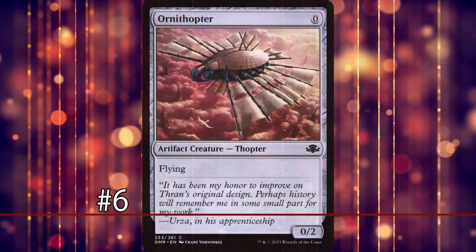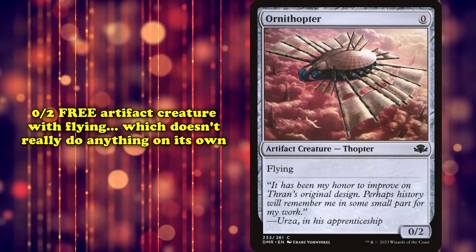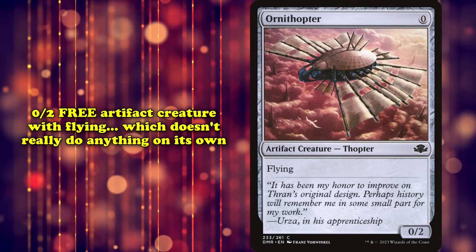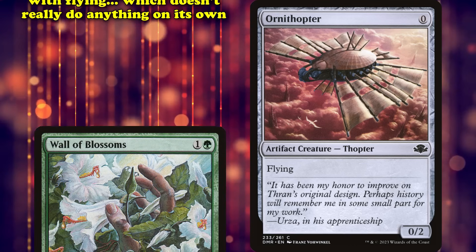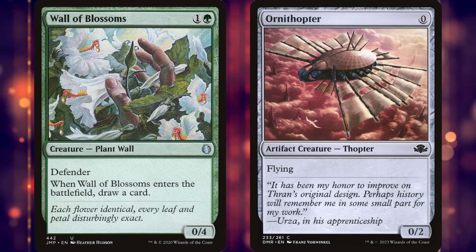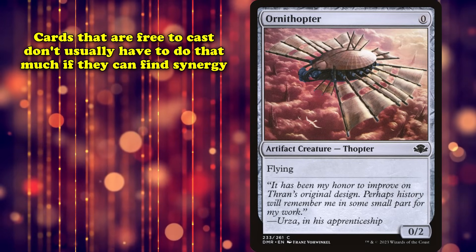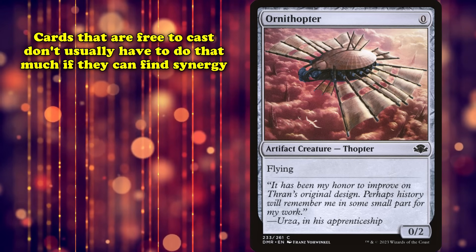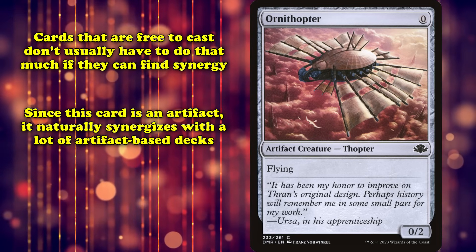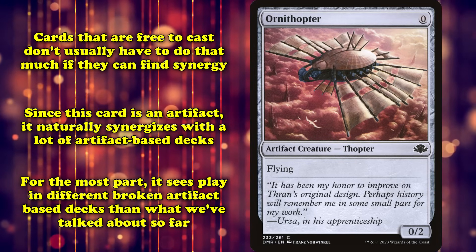At number 6, we have Ornithopter. This is a 0/2 artifact creature with flying that you can cast for no mana. On its own, the card does literally nothing — it can't deal damage, and while it can block, it's not a good blocker. It will usually just die in combat. The great thing about costing no mana is that the card doesn't have to do much on its own, as long as your deck has plenty of ways to take advantage of it. Ornithopter, being an artifact, works with a ton of artifact-based decks, though it mostly sees play in different broken decks than those we've mentioned so far.